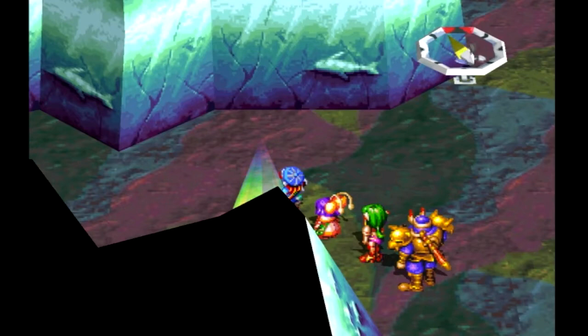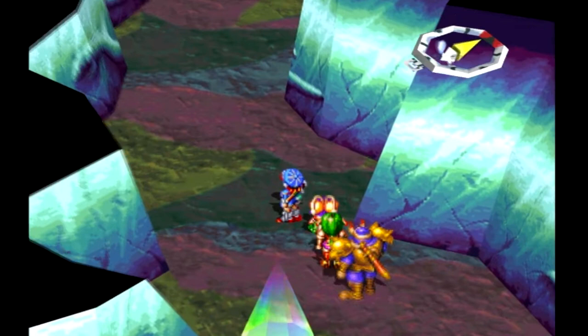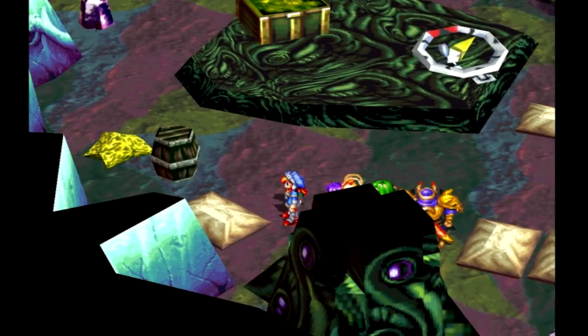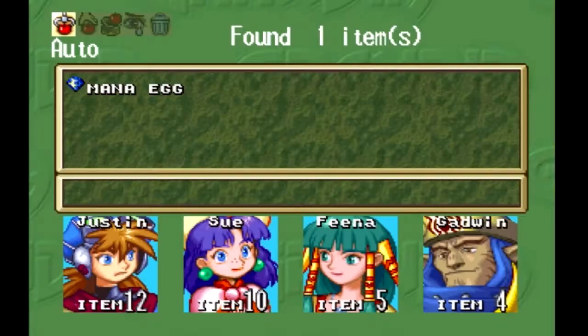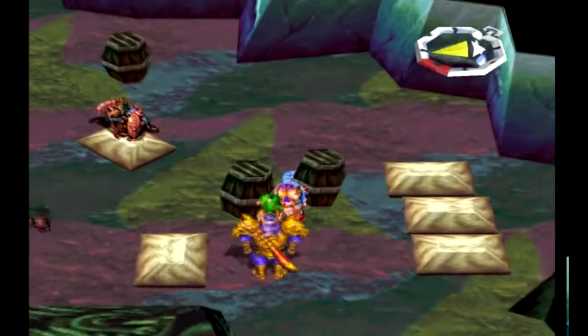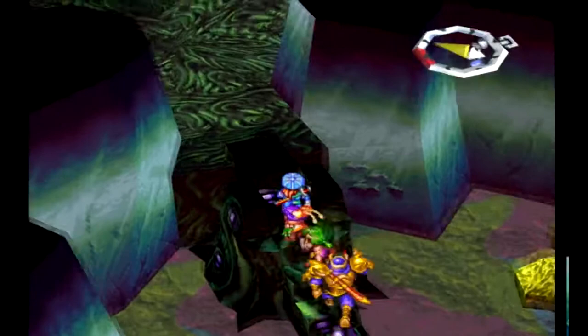Okay guys we're back. I did a bit of grinding and that's enough — I've had enough of grinding at this point so we will continue. It's interesting — the cleps are everywhere here, maybe this is some type of spiritual temple for them. It says go all the way northwest and find a mana egg. You need to knock the barrels to make the enemies jump off — that's how you break that and get these stairs.